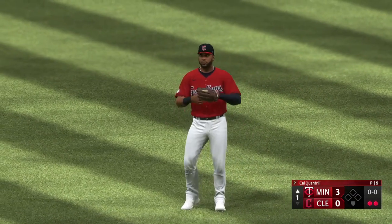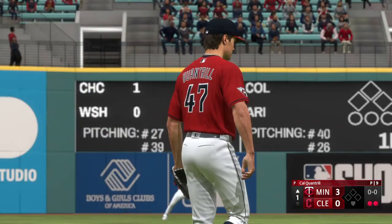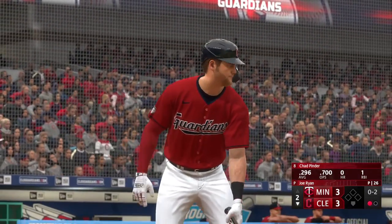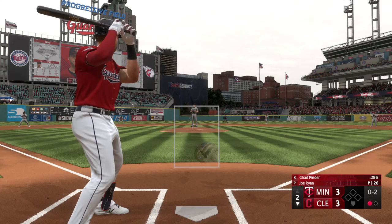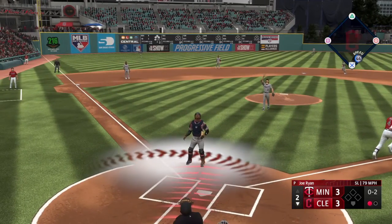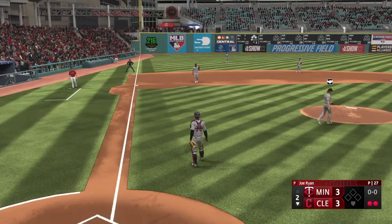Trevor Larnik on the mound. Bases empty, one away — Chad Pinder now batting, the left fielder. The next pitch is popped up and Matt makes the play. That's out number two.